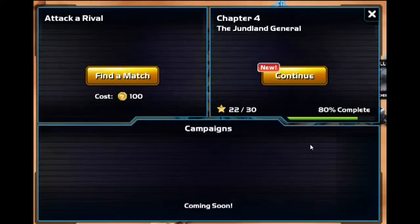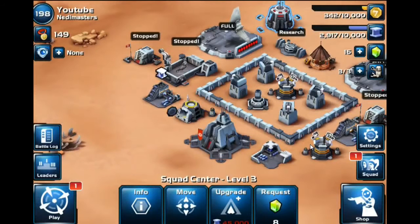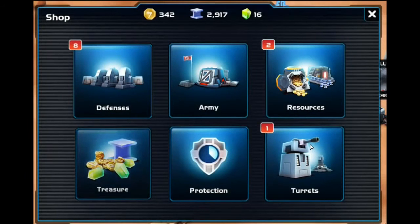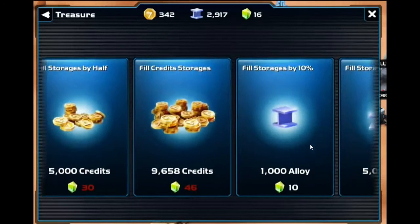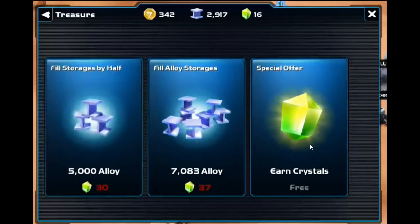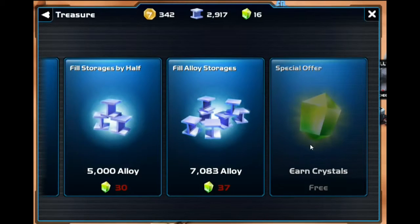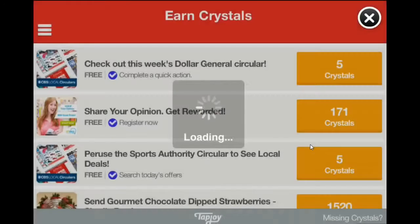One cool feature this game has that Clash of Clans doesn't is a way to actually get free gems — in this game they're called crystals. Go over to the shop and down to the treasure section. Just like Clash you can buy gems, gold, and alloy — but all the way to the far right there is a secret special offer to earn crystals for free. This brings up the TapJoy menu, which has a lot of free trial offers, checkout ads, and things like that.